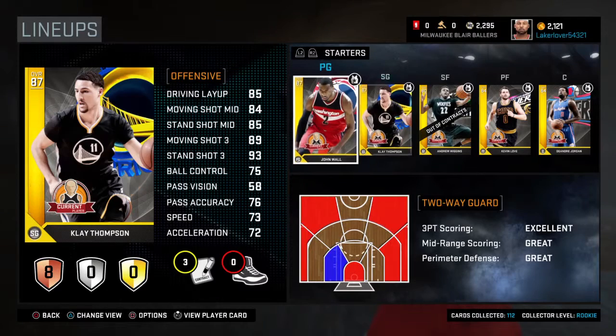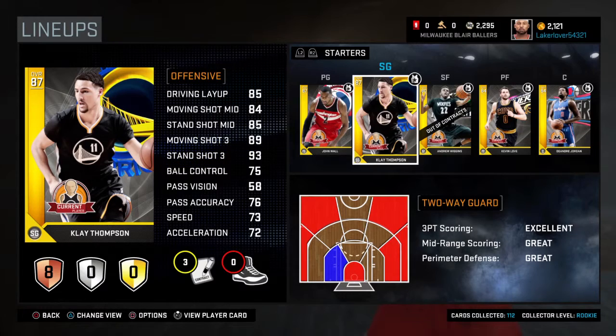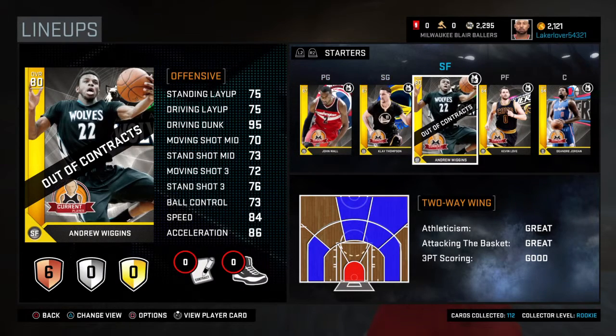Klay Thompson is very expensive to buy, but you can get him through connections in MyCareer. I highly suggest you finish out the story — Living the Dream, frequency vibration — finish that out and you can get Klay Thompson through your connections for free, which is really nice.